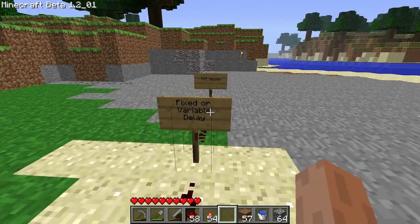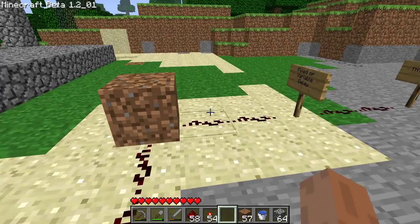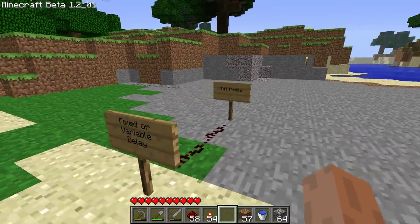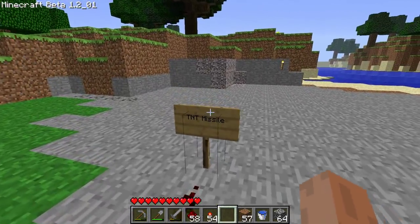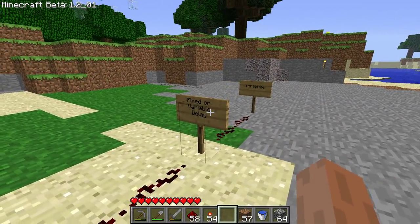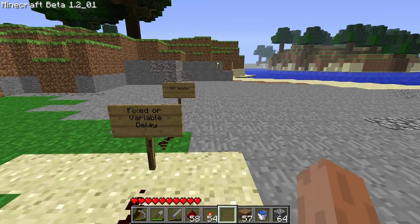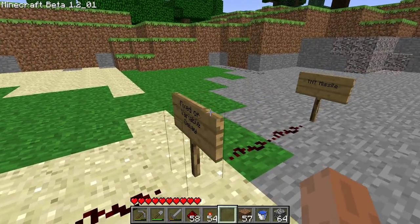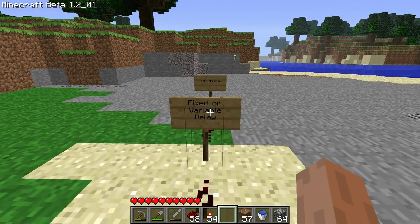The way a variable delay system differs from a fixed one is that with a fixed delay system, it'll pass through a certain number of torches — like 32 or whatever — and the missile will always explode after the same amount of time. The main flaw with that is you're limited to a certain range. With a variable one, you can switch between short range, medium, far, and very far by adjusting a few levers.